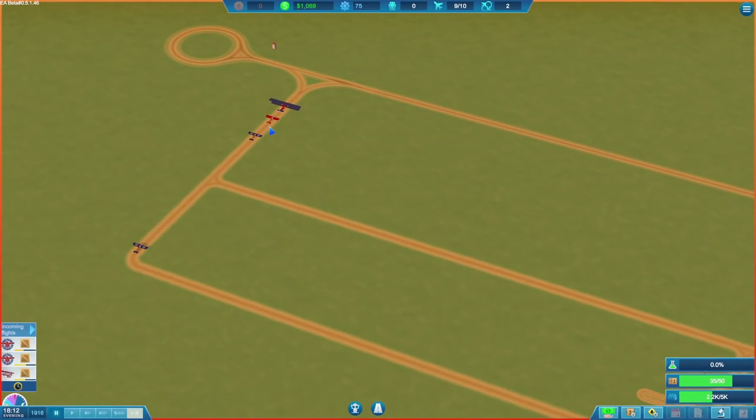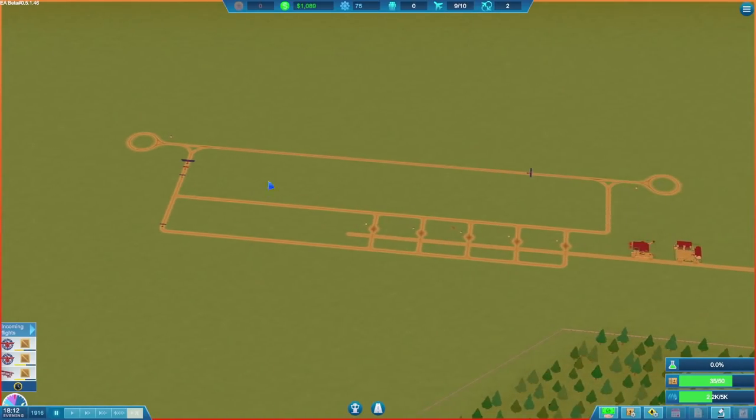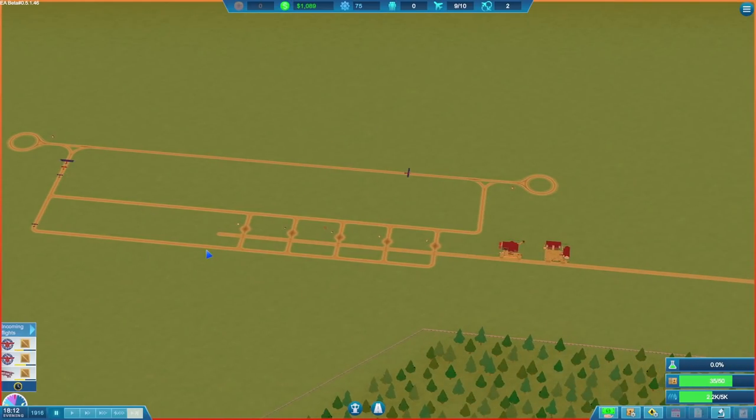We do have a little bit of a queue of planes waiting to leave, and another is going to join the queue as well. So we might need to try and sort this out. Do we need another runway, or is that just going to complicate matters? I'd like to think we could operate with the one runway for now, but we'll see what we can do.